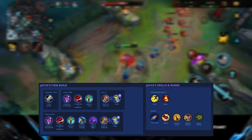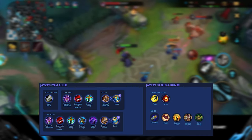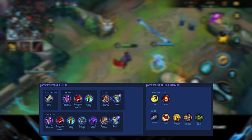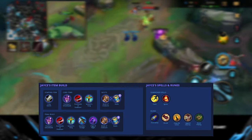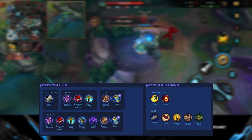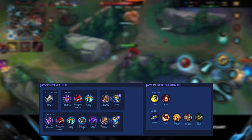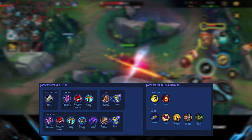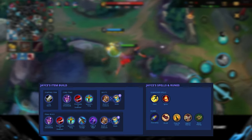For runes we run First Strike because of our long range — with the Shock Blast and Acceleration Gate combo in range form we can easily proc First Strike, then switch to melee form, jump in, and deal a lot of burst and true damage while also gaining a little extra gold. We also take Brutal, Coup de Grace, and Legend Alacrity — very powerful runes for more damage — plus Bone Plating as the secondary rune to protect yourself against incoming combo damage.